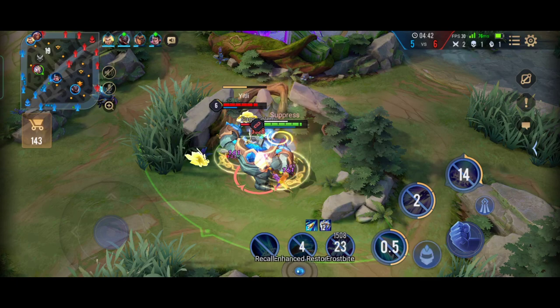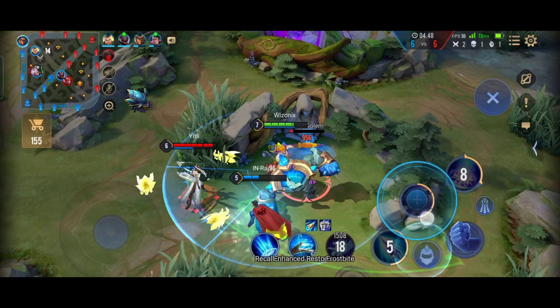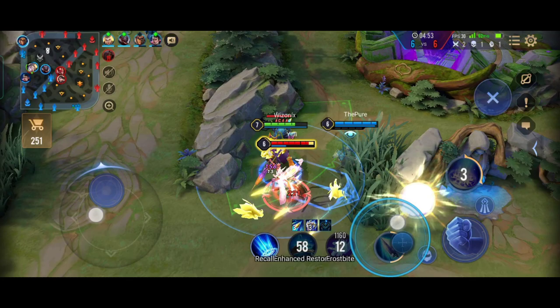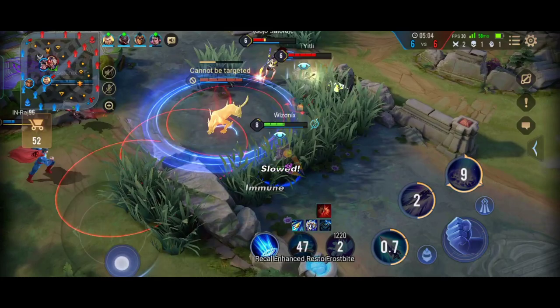It has been 1 minute and 30 seconds since I took the last sage buff, so I'm here trying to get the second one. Their Aurum is also back, but like before I'm just ignoring her and clearing my creeps without wasting time. I tried to predict Violet with my ult but since I missed, I immediately come back to the red side of my jungle without wasting any time.